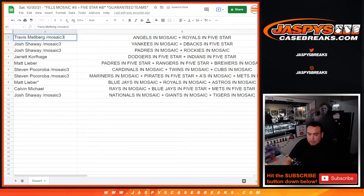Alright, so Travis — congratulations! You won the Angels in Mosaic and Royals in Five-Star. Josh, you have the Yankees in Mosaic, D-Backs in Five-Star, and also the Padres in Mosaic and Rockies in Mosaic.